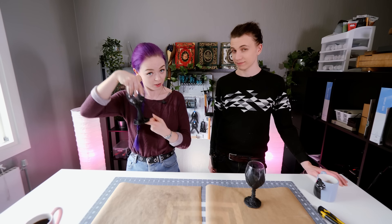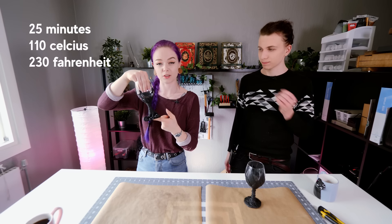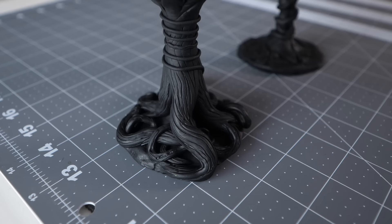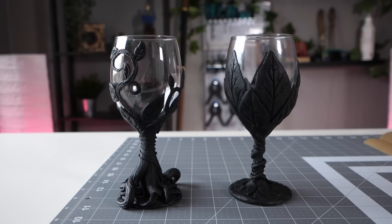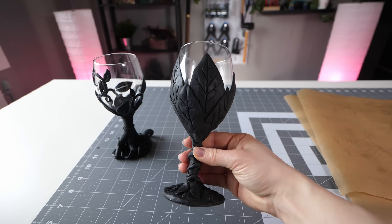I ripped my pants. Okay, back to the project. So we just got these out of the oven — we did yesterday. We cooked them for about 25 minutes at 110 degrees Celsius. It's completely hardened. The weird thing about this polymer clay is that it's kind of flexible. It seems very durable, but the thinner pieces are a bit flexible. I think this is going to be really nice.